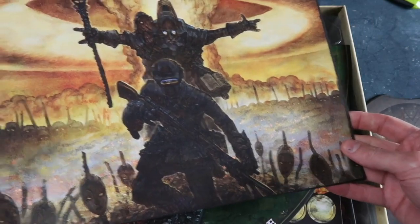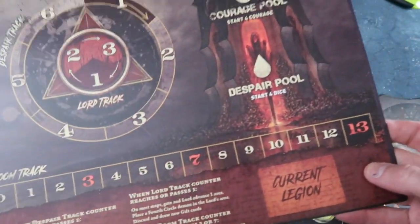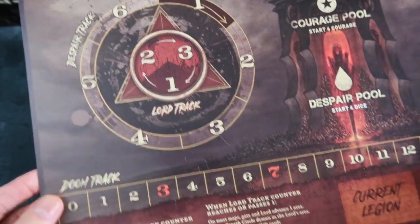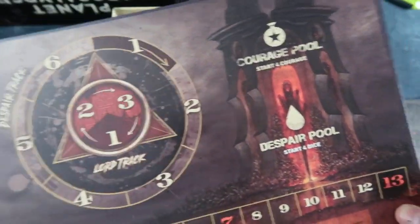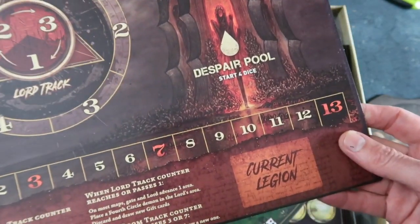Here's another bit of work from him. And this is the control panel for the game. This took quite a bit of work to get this to work nicely, and it's come out really well. I'm really pleased with that — it looks great! So that's where you track your Doom and the Lord Courage, Despair Pool, counters and stuff like that.